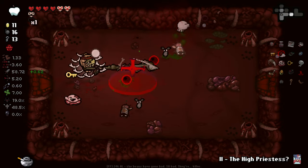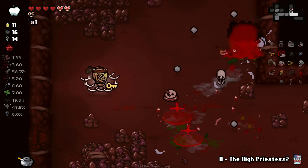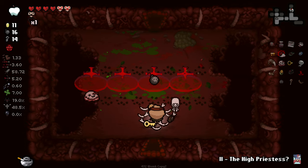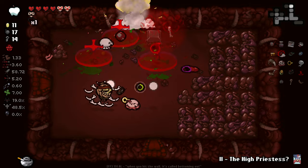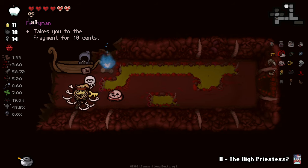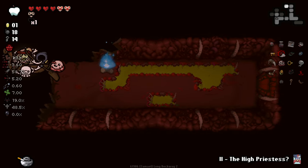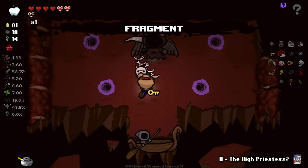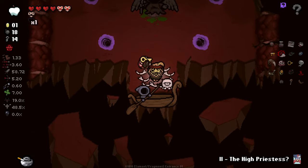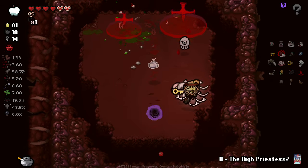Oh, that was stupid — didn't realize there'd be a brick in my way as soon as I walked in. With the Womb it's honestly a gamble on where you're going. Can you hit the eyes please, they're the most important things to hit. I've got to open up all the chests for a chance at hearts. Ooh, hello Ferryman — takes you to the Fragment for 10 cents. I don't know what that is. Enemies in the room will endlessly respawn until you take damage — afterwards they spawn a reward based on total damage dealt. That's a super cool idea.